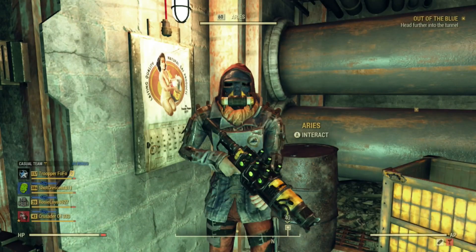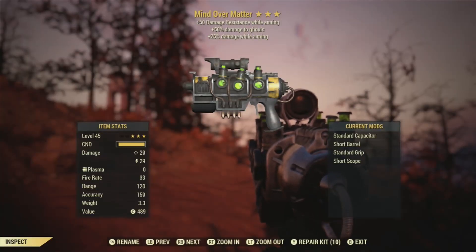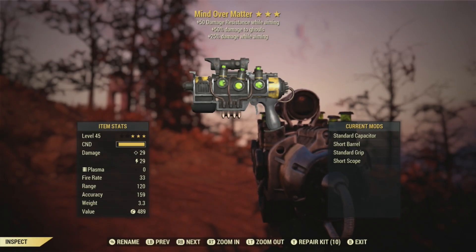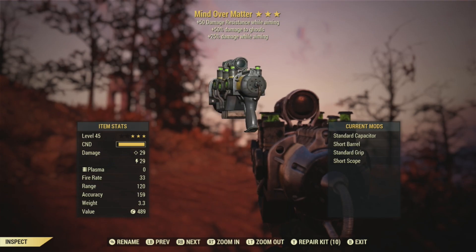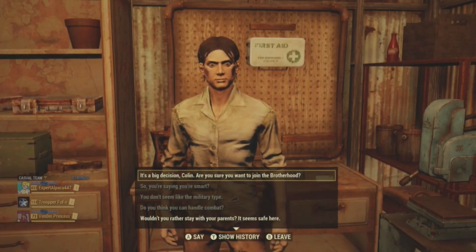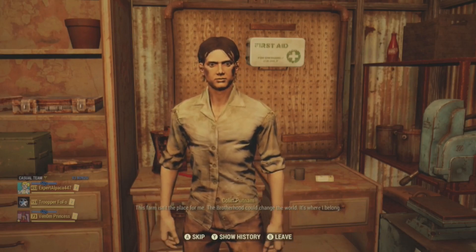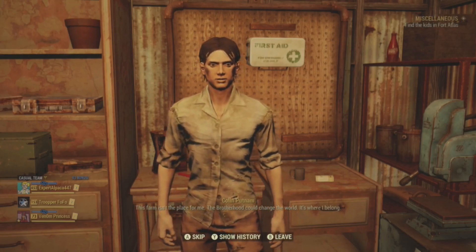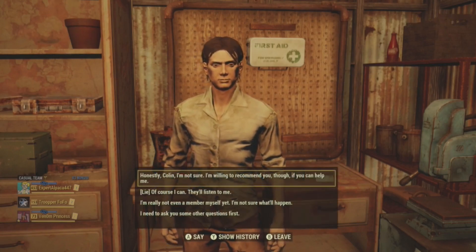The Blue Ridge Caravan Company has plasma guns, specifically Ares, one of their guards. A unique plasma gun called Mind Over Matter is acquired during the Brotherhood of Steel DLC, Steel Dawn, if you recruit Colin Putnam to the Brotherhood. Mind Over Matter is a 3-star legendary featuring the Ghoul Slayer's ability (50% more damage to ghouls), the Hitman's ability (25% more damage when aiming), and the Steadfast ability (50% damage resistance when aiming).